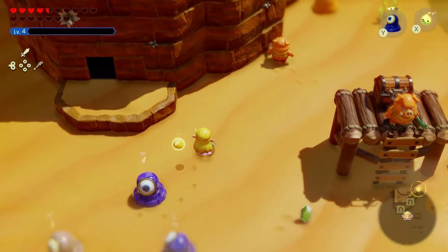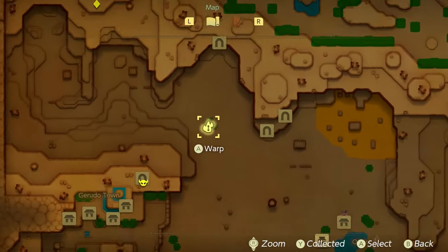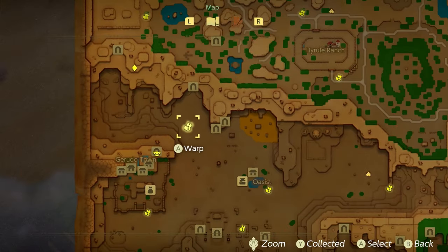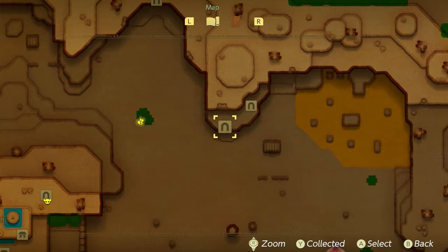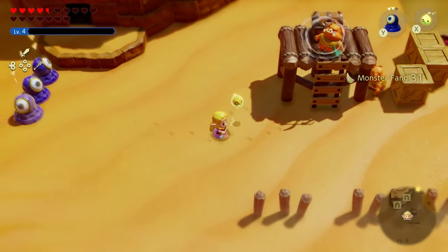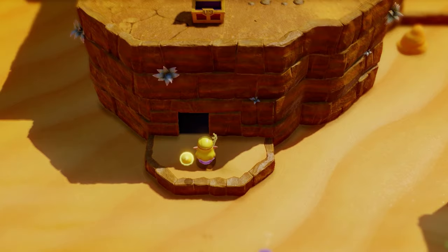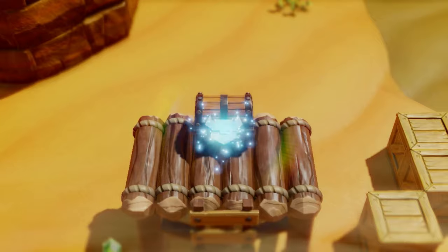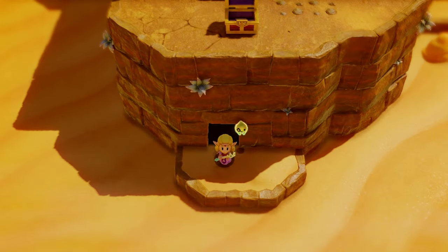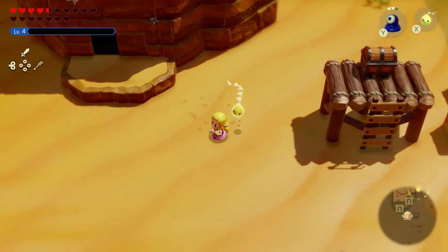For a specific example, you can find a Borblin camp by heading to the waypoint shown in Gerudo Desert, moving right, and fighting enemies near this cave. Take out three of them, walk into the cave, walk back out, defeat three more, and pick up the monster parts that drop. Just be careful: if you knock out the whole camp and the chest unlocks, going in and out of a cave won't reset it — you'll have to wait for it to respawn.